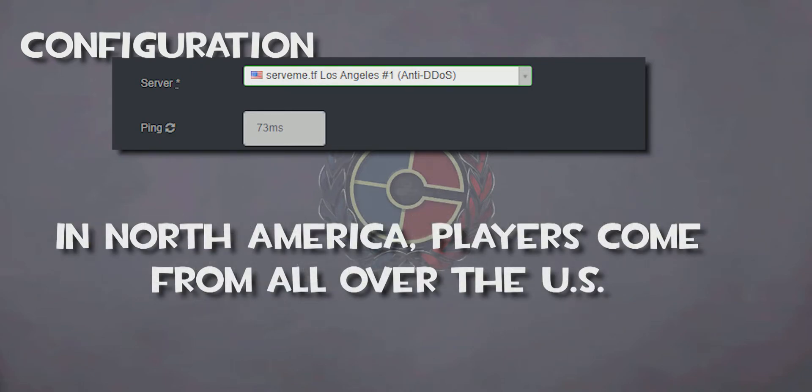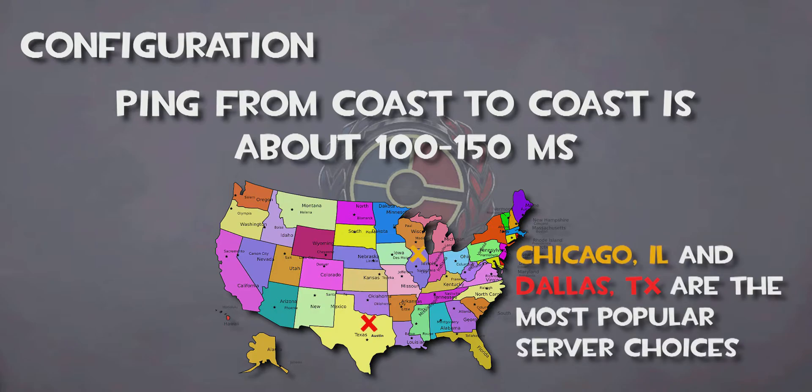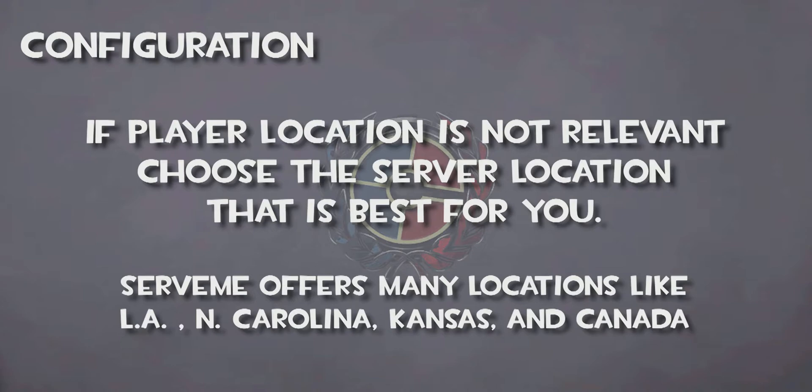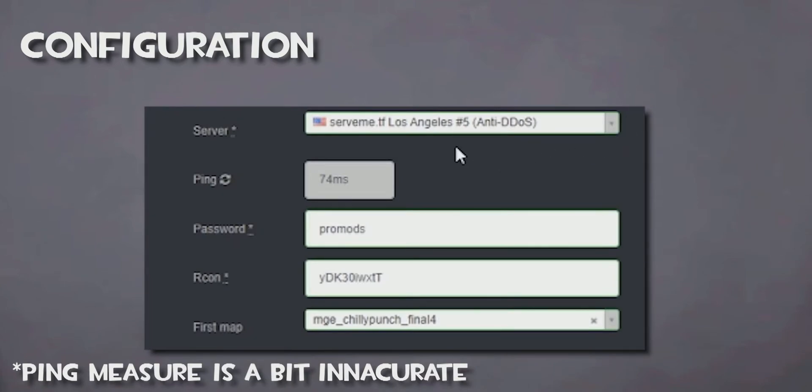For example, in North American competitive matches, players can reside in any part of the United States — the West Coast, East Coast, South, etc. Ping from coast to coast ranges from 100 to 150 milliseconds. That is why the most fair and most widely used servers for competitive tend to be Chicago or Dallas, as they are in the middle of the United States. If player location isn't an issue, you can choose a server that is closest to you. Below the server drop-down list is a ping measure that will display your ping relative to the server.